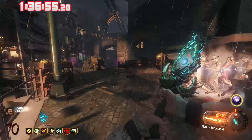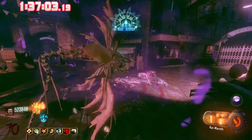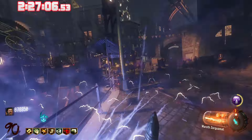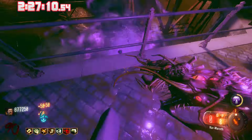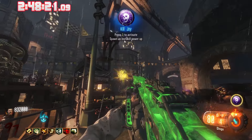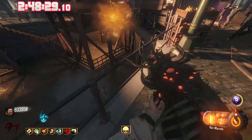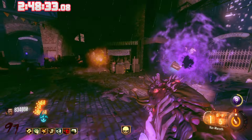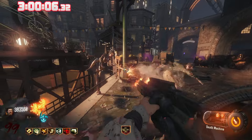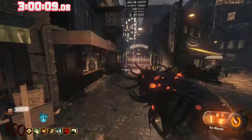Nothing really changes about this strategy — you just have to be more conservative about your ammo, and there are more zombies. You just spam the Apothiconservant, spam your sword, and you're going to get to round 100. That round 90 time of 2 hours 27 minutes is disgusting. The Gobblegums I use are pretty much Killjoy, Raindrops, Fatal Contraption, Alchemical, and Shopping Free. I tried my hardest to get round 100 before the 3-hour mark but wasn't able to. Still got round 100 on Shadows of Evil in 3 hours, 9 seconds.